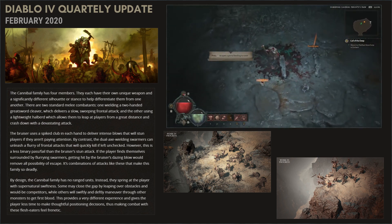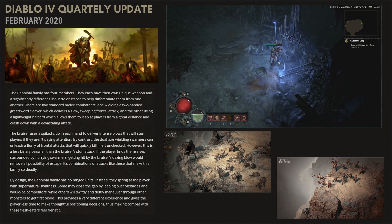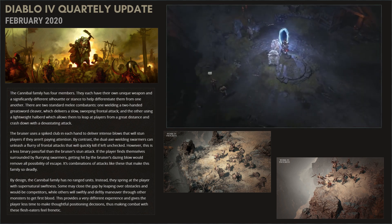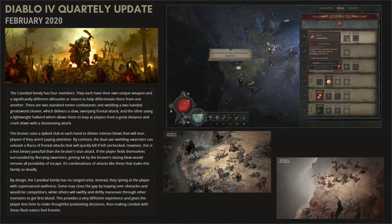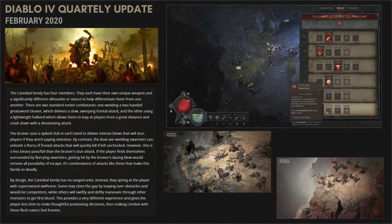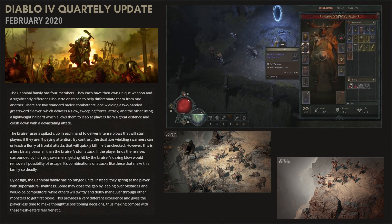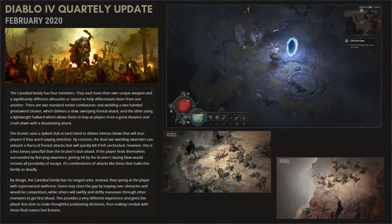So we got some important UI design changes and we learned something about monster design philosophy. If we sum up everything we know since last November, I think the direction is good. I understand that at this stage we don't know too much about itemization and endgame, but just to highlight a few things — the art direction is really good, because this more realistic gothic medieval aesthetic is proper for a Diablo game. And it seems they are paying attention to every little detail in the world of Sanctuary. As we move forward in development, I hope they keep that direction and philosophy. This is another reason why I think this blog series is a good idea — it provides an opportunity for communication between players and developers, so hopefully these things lead to a good or even better game.